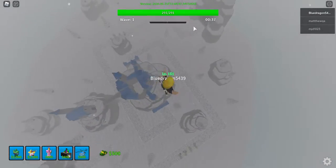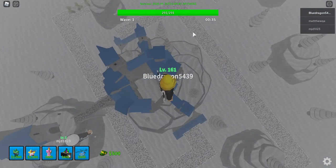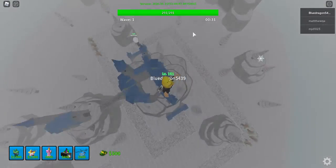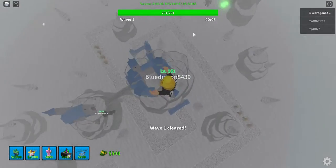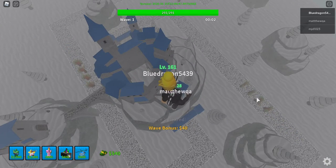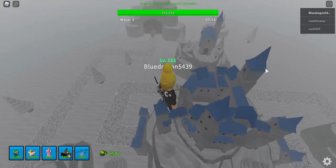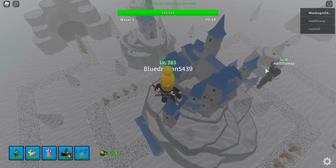Or you need to have a bunch of towers in the middle, which I highly suggest you don't do, because then they'll be focused on one side and the other side will get passed. Honestly, I highly suggest you don't just put them in the middle because then catastrophes can happen.